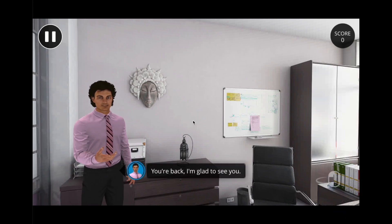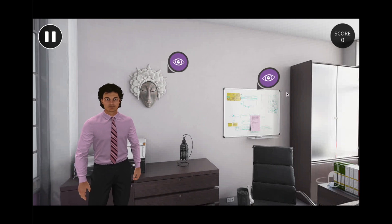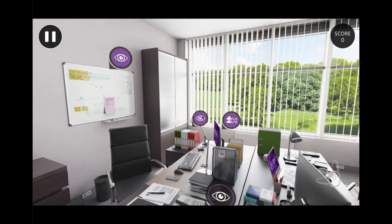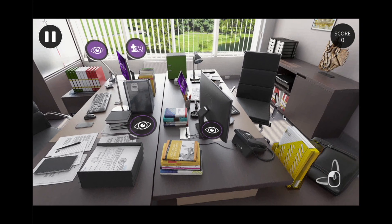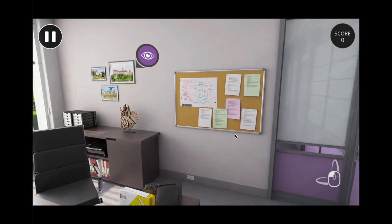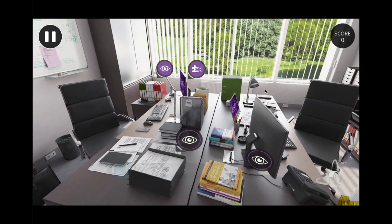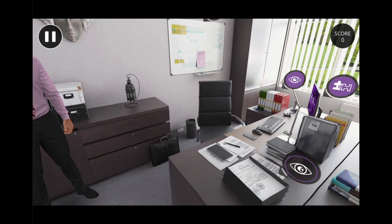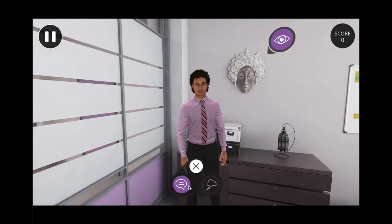You're back — I'm glad to see you. We just arrived at the persister floor. You can see the eye icons which you can click; they allow you to speak with the character and see his thoughts. You can navigate in the office and identify all the different pictograms. In order to finish the floor, you must click and finish the interaction with all of them. Now we will interact with the character.